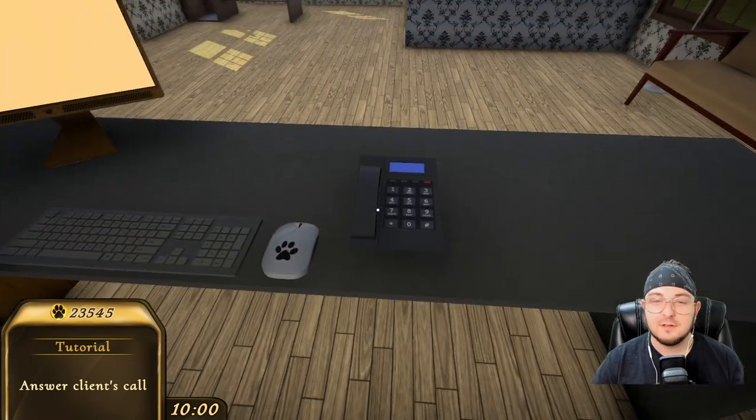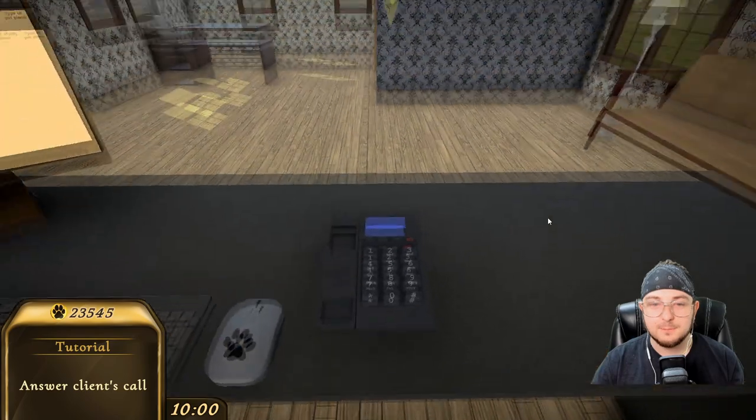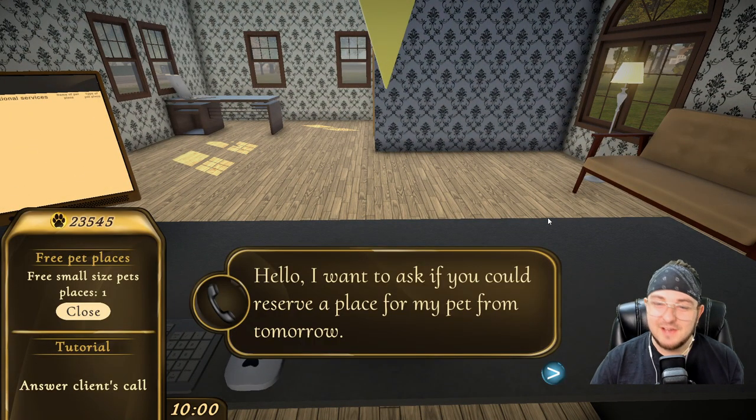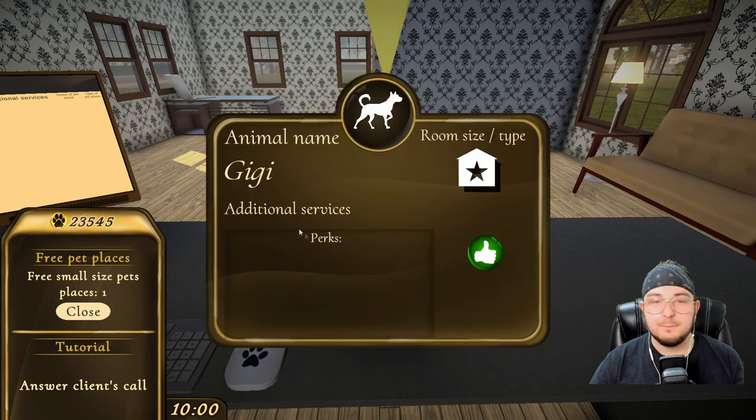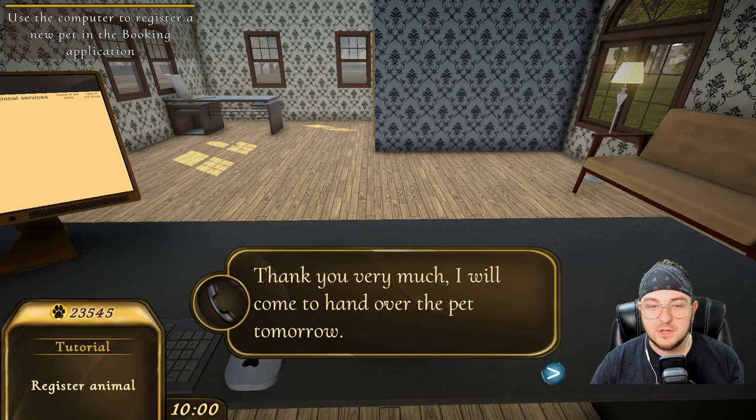Okay, here we go. My first call. Hi, how you doing? Hello. I want to ask if you could reserve a place for my pet for tomorrow. Yes, what do I have to do? So animal name: Gigi. Okay, animal name, Gigi. No perks. Very well. Thank you very much. I will come to hand over the pet tomorrow.